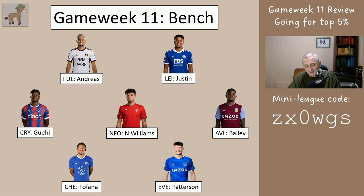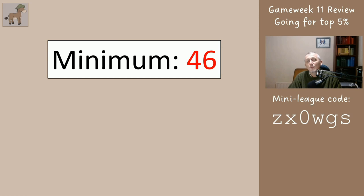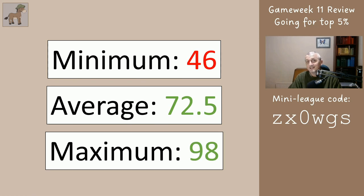On the bench, you'd have all had some bench players coming in because James didn't play. The order we had on the bench was Andreas, Justin, Gaihu, Williams, Bailey, Fofana and Paterson, and they scored five, six, seven. So the first one on the bench you'd have got an average of six points. Williams got two, Bailey two, Fofana and Paterson are both injured. The minimum if you'd picked the worst possible team you'd have got 46 points, average 72 and a half following this system, maximum of 98. I believe the global average was around 46, so people doing this got green arrows. I did see somebody who is following this — they left Solanke on the bench which cost some points, but they're still within the top four percent, so that's nice.